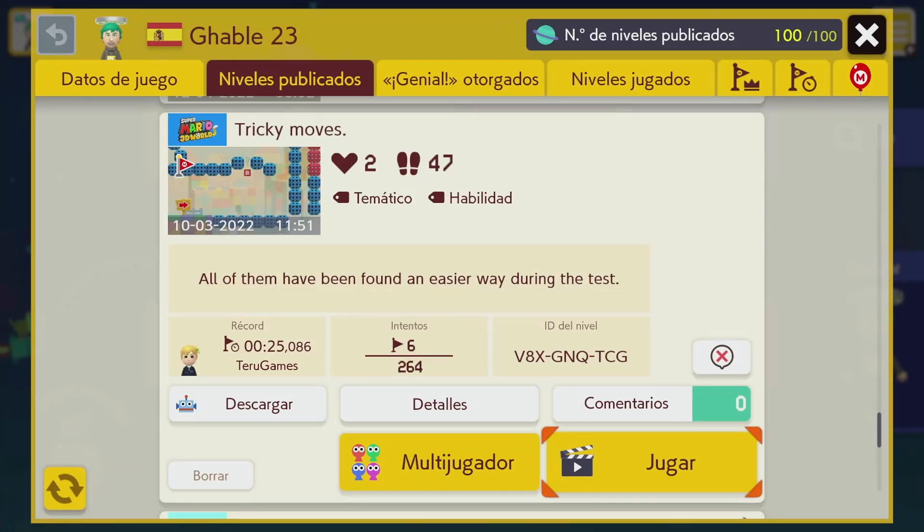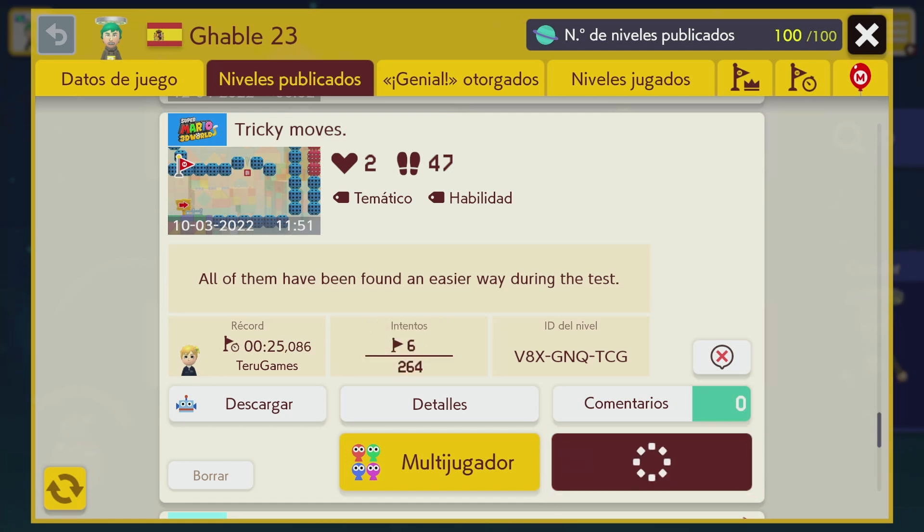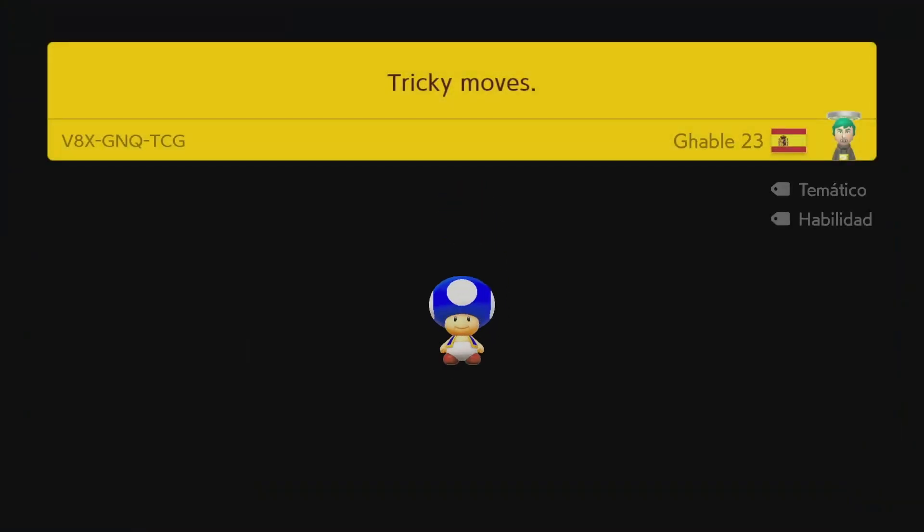Hello and welcome back to another Mario Maker 2 video where I've been showing a level that I've made. The level this time is called Tricky Moves, and the description says that all of the tricky moves have been found as a workaround while I was making the level. I'm not sure why I left that but I guess it's fine. I don't remember this level so we'll beat it, but there are multiple routes.